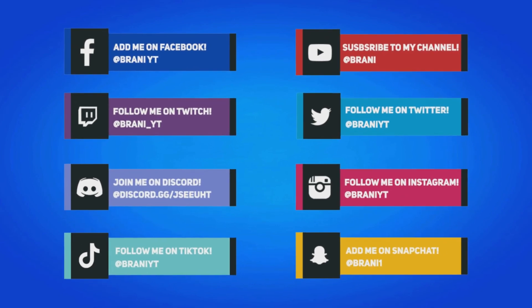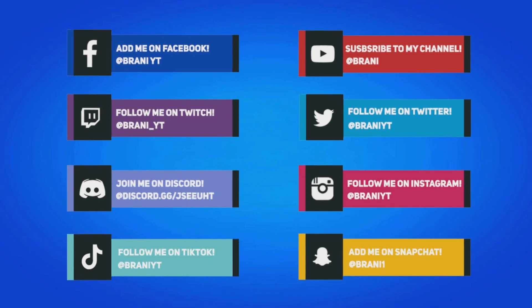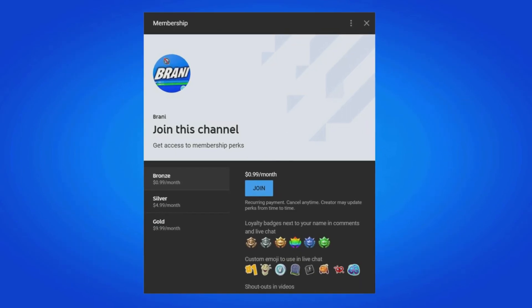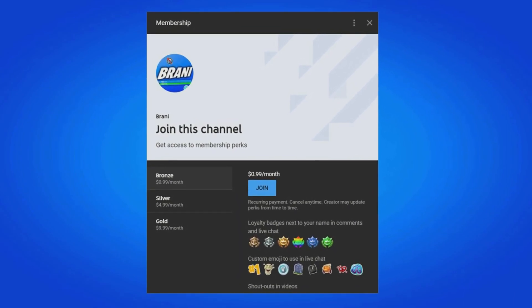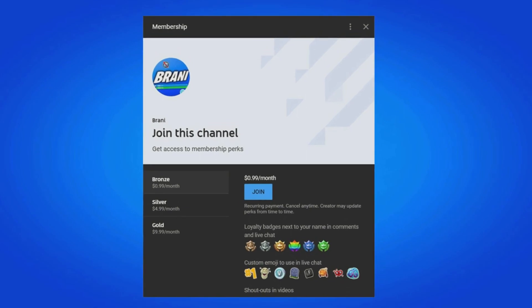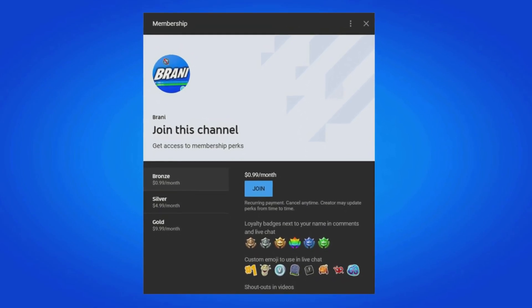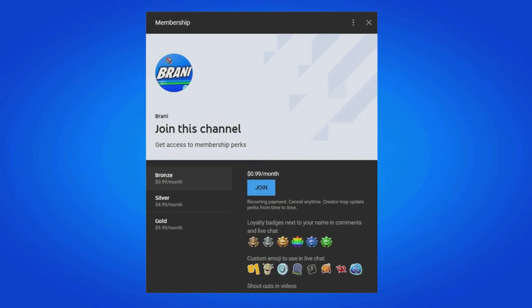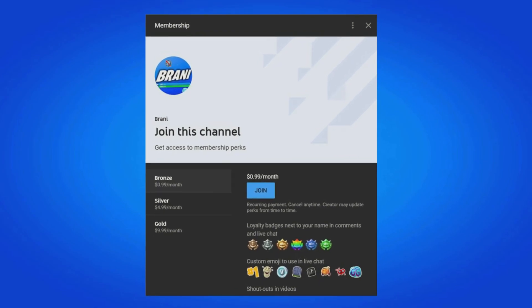To stay updated with more Fortnite related news, make sure you follow all my social medias on Instagram, Twitter, and Snapchat as I do most of my gifting giveaways over there. A huge appreciation to all my members here on the channel. If you want to become a member, all you have to do is click the link down below in the description, as you can get loyalty badges next to your names and access to custom emojis to use in comments and live chat.